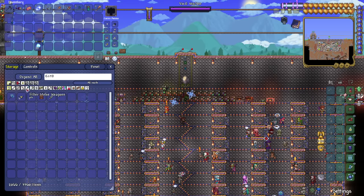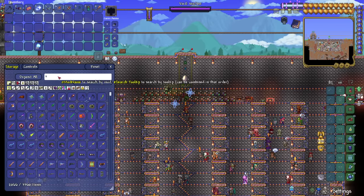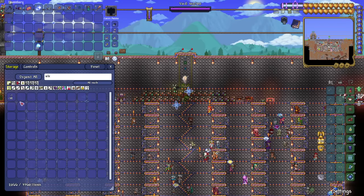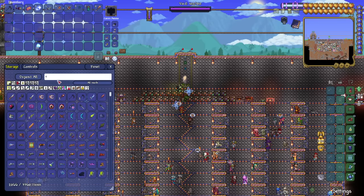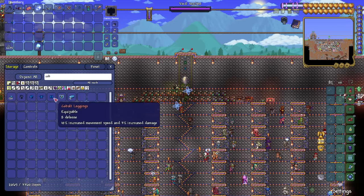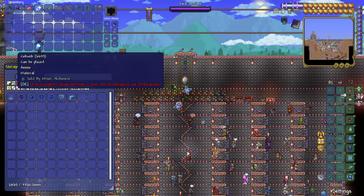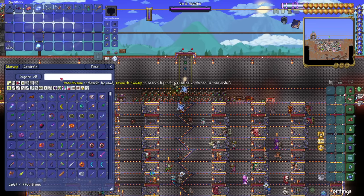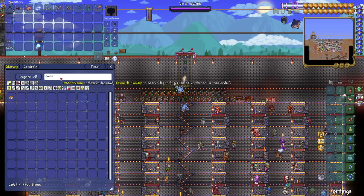We have caps lock on — that's odd, let's fix that. Next thing we're going to need is silk. Do we really not have any silk? No, we do not. But we do have cobwebs, like a crap ton of them. So that will be useful. And then we will need pumpkins.